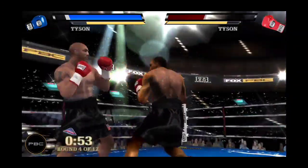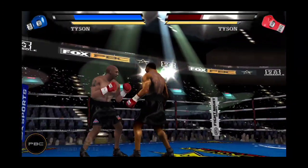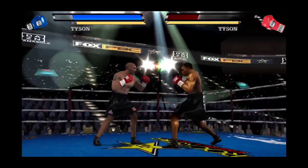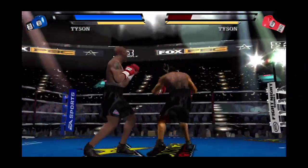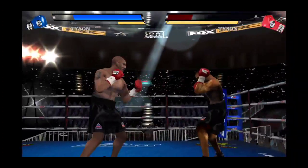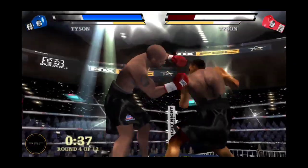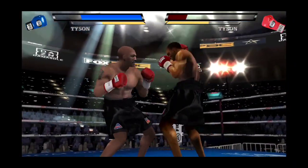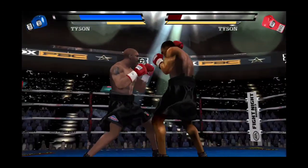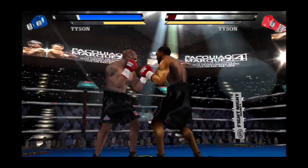If he keeps landing these type of shots, we may see a knockout soon. Wow — Dynamite's opponent shaken to the core by that haymaker, he stumbles back. He punctuates that three-punch combo with a nice shot. Boom — a rib-breaking haymaker lands with amazing power. Dynamite's winding haymaker cuts off the air to his opponent's lungs.